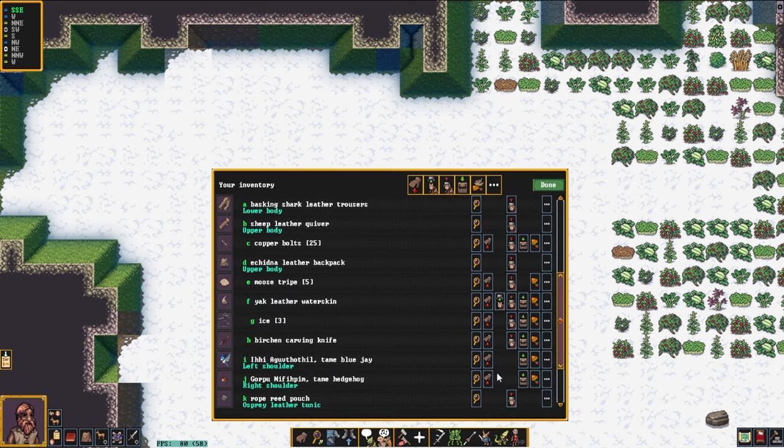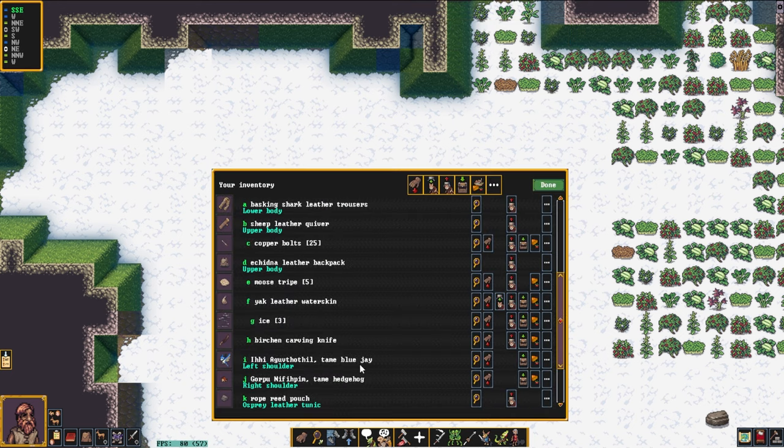We also, if you check our inventory and scroll down a little ways, you can see that we also have a tame blue jay sitting on my left shoulder and a tame hedgehog which is sitting on my right shoulder.